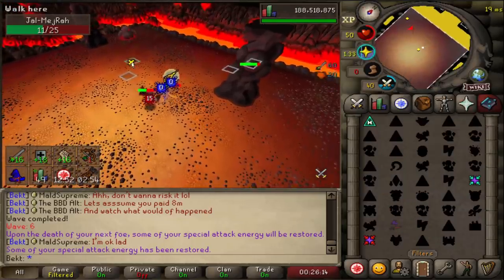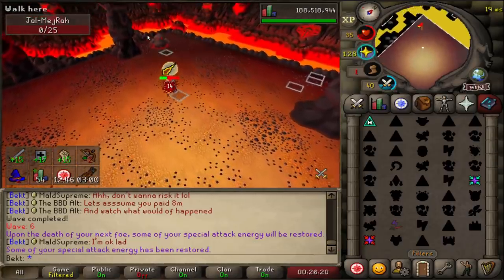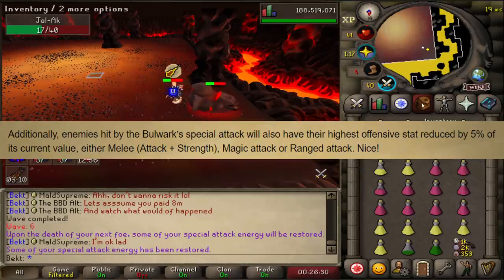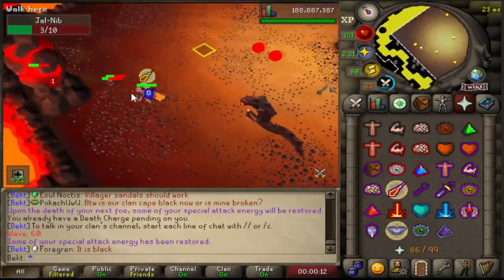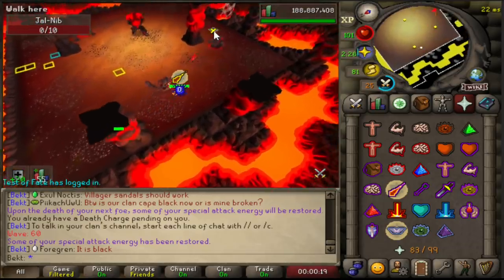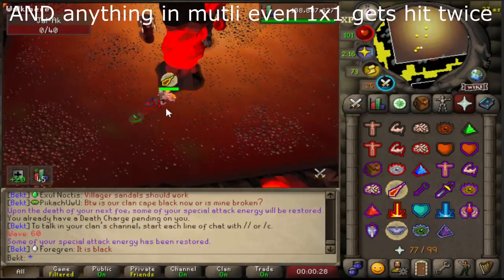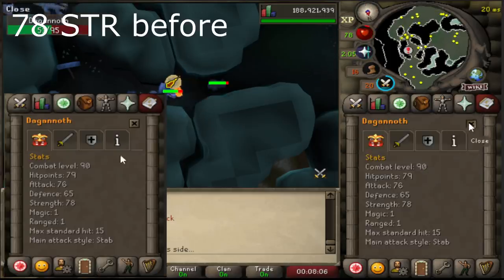JageX then looked at that special attack - with an attack range 13 and a half times bigger than anything else in the game and a max hit way higher than anything else - and decided to buff the spec further. They added a new effect to the special attack which reduces the stats of whatever you hit. It reduces the target's highest defensive stat by 5%, costs only 50% spec so you can pop off two in a row, and it also attacks the main target twice if they're bigger than a 1x1 tile.